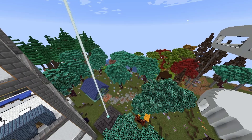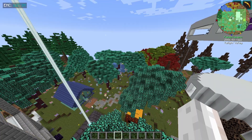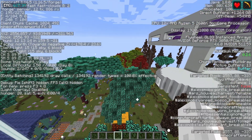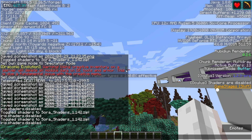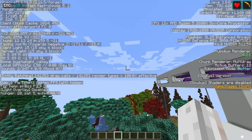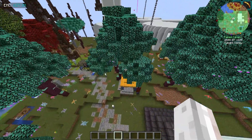So the mods in question: one is called Rubidium - we might actually be able to see them in the F3 menu. On the right side of the screen, you can see Rubidium - that's the performance mod. And then the mod that allows us to get shaders is called Oculus. I'm very happy with how compatible they are, because for a while they existed but weren't compatible with things like Create, which is in pretty much every pack we play.